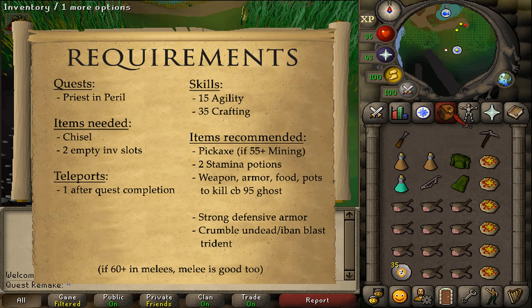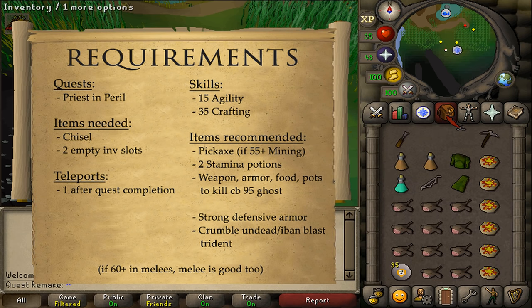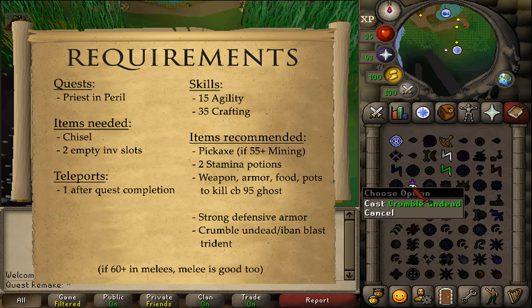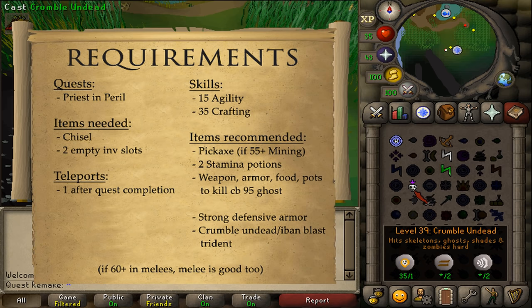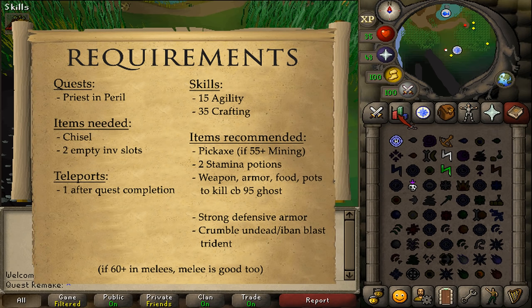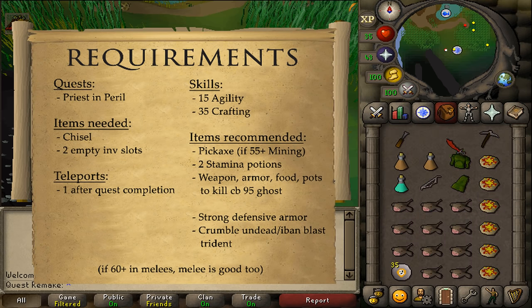The boss teleports around the room a lot, so make sure every single hit counts. Wear some defensive gear to reduce incoming damage while running towards it after it has teleported away. Since the boss is a ghost and is weak to magic, I suggest bringing Crumble Undead. If your account is more progressed, you can also bring Iban Blast or a Trident of the Seas. But if magic isn't your strong suit, you could also bring a strong ranged or melee weapon.